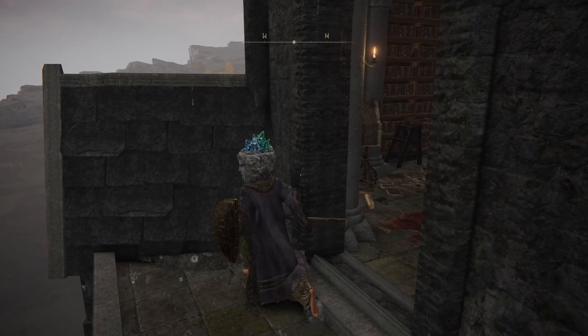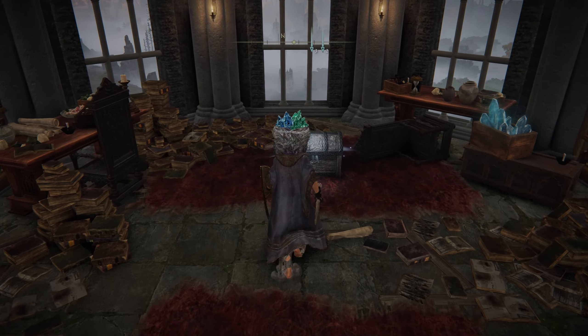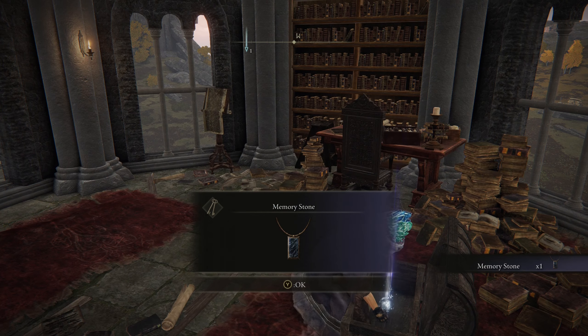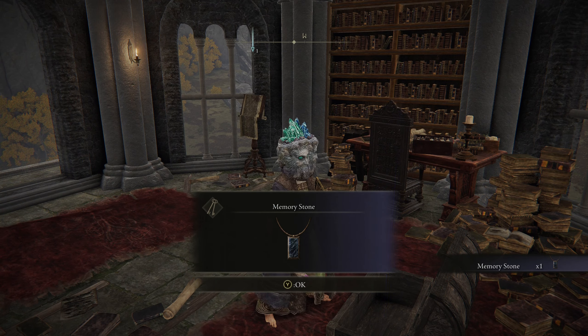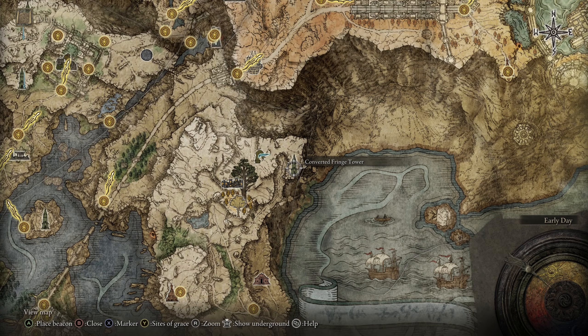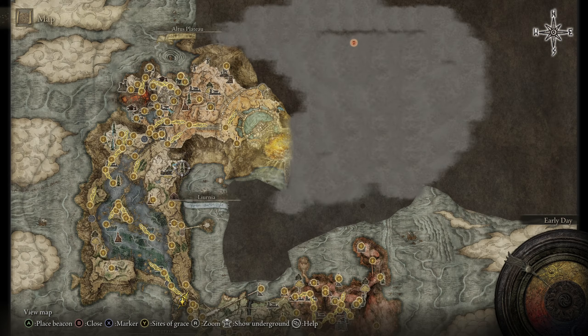This is one of the two towers that you can unlock with the emote. This one unlocks a memory stone, which is very valuable, especially for magic casters, as it gives you an extra slot for spells. Some magic spells actually take two or three slots, so you want to get as many of these as possible.